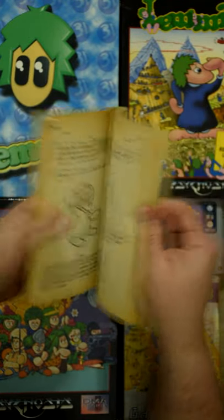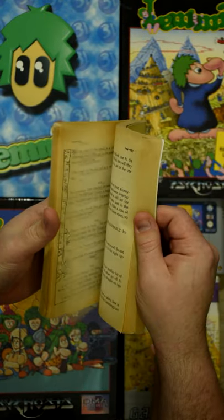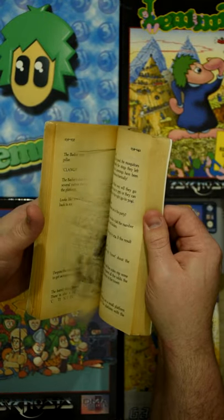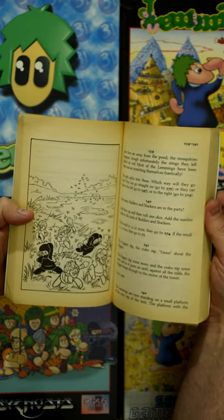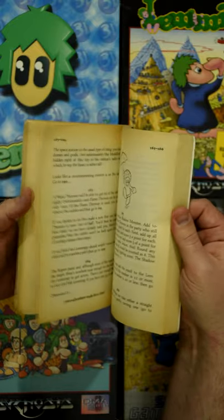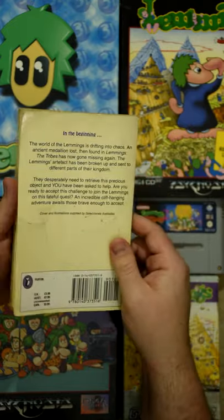You start off with 50 Lemmings and if you're lucky, you'll save them all and you'll get 5 extra when you actually complete the zone, though that's not always going to be the case. Unsurprisingly it's full of tricks, traps and a bunch of reasonably done pictures. It's possibly the oddest take of Lemmings so far.